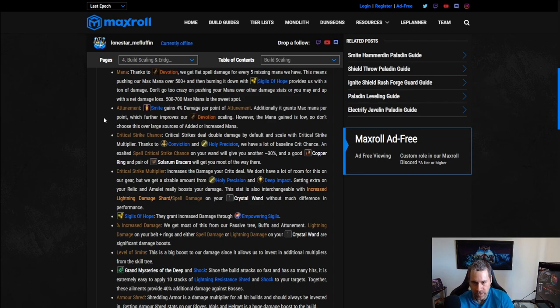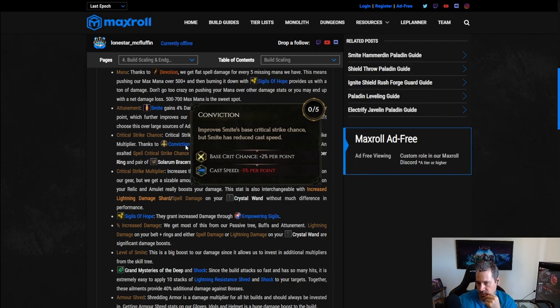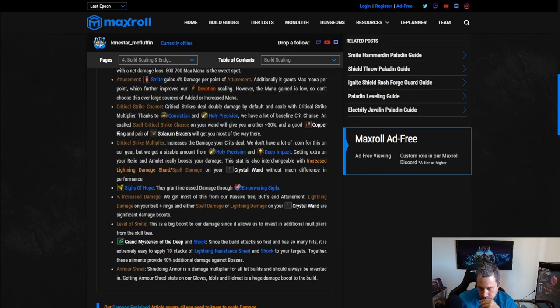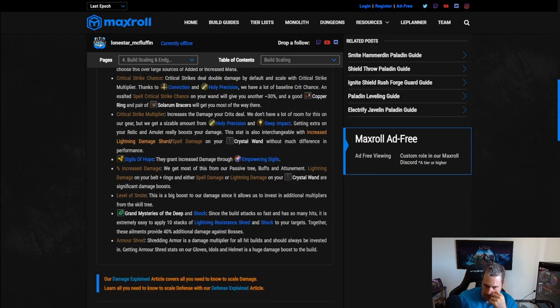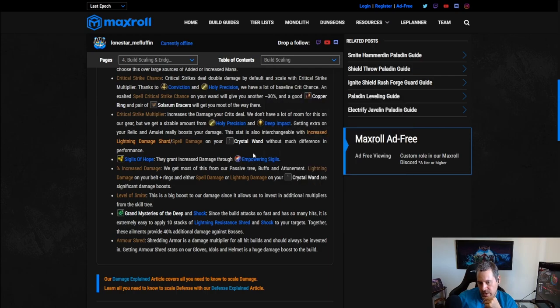Crit strike chance: make sure to get this capped or as close as possible. With Holy Precision you already start with 200% and Conviction adds base crit to Smite, making it pretty easy to cap. Crit multi from Holy Precision and Deep Impact gives us a lot, so we don't need to prioritize it on gear but will put it somewhere if we can.